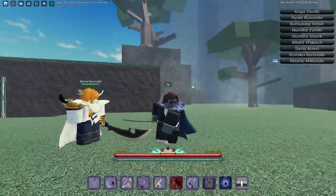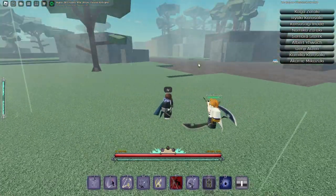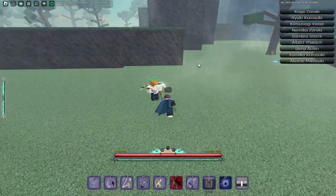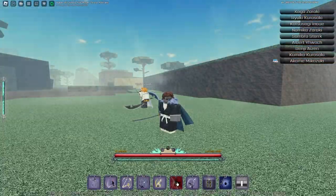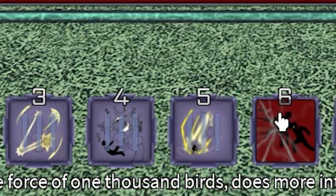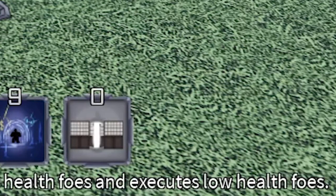Now the Bankai. The Bankai has one passive where the first dash you do — at the start and end of it — will zap anyone around you with lightning. And then this is the Bankai move: grab your opponent and shock them with a force of 1000 birds. Does more intensive damage on low health foes and executes low health foes.